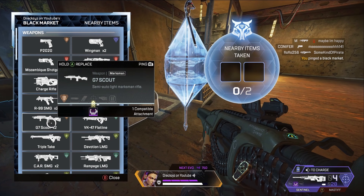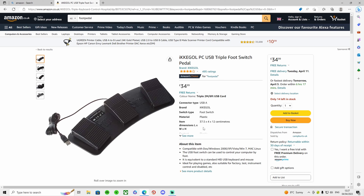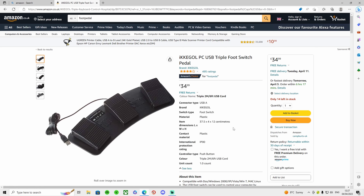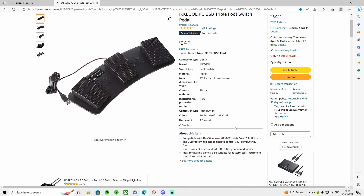Once you follow everything I show you in this video it will look something like this. There are different ways of doing this, but the way I do it is with a foot pedal — you plug it in by USB and it has three buttons. I have my left one bound to A and my right one bound to D.